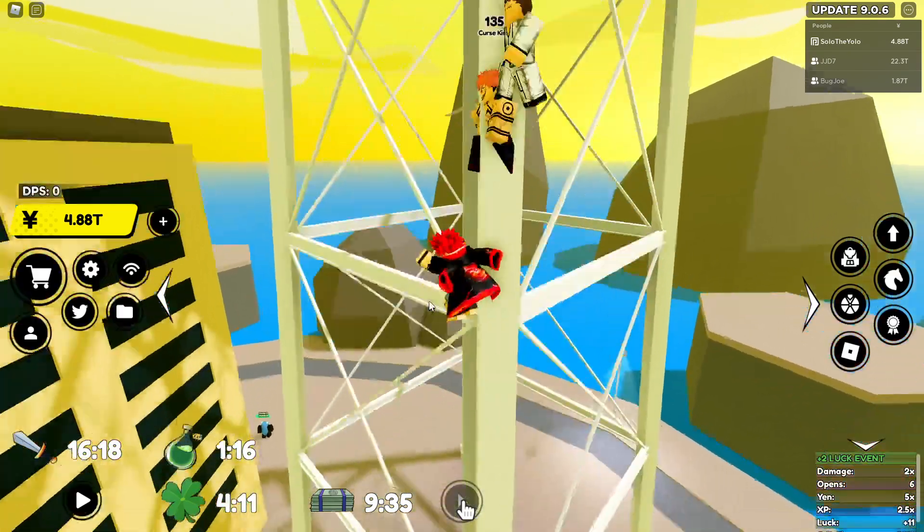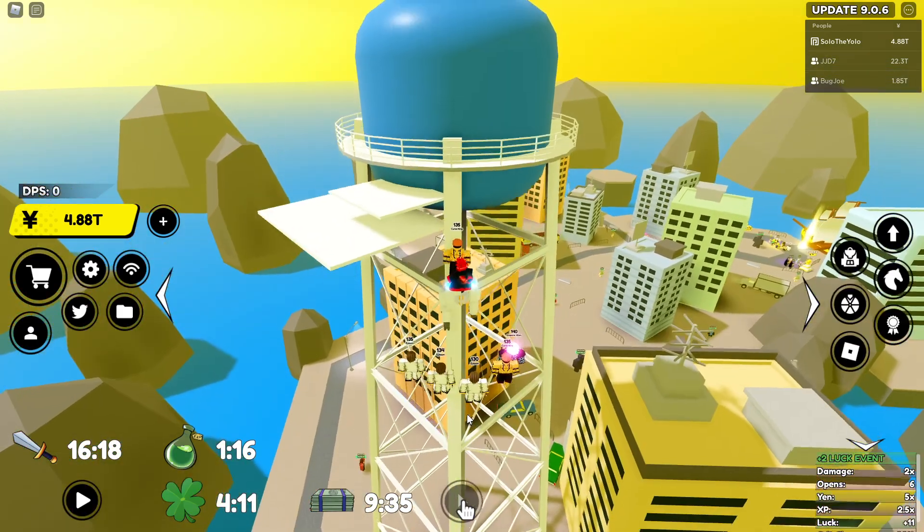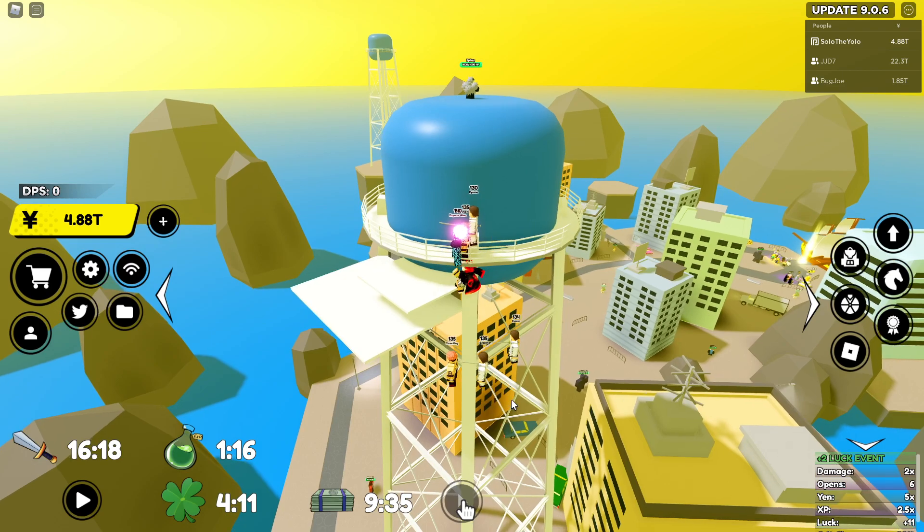When you get to the top, you just need to get up. It's actually easier to get up the back way because there's a platform there. So make sure to go to the back of the water tower. Then just go ahead and jump up here — I'm kind of glitched in.